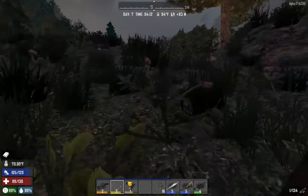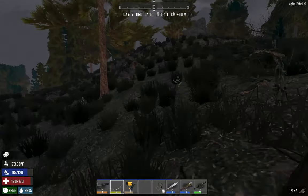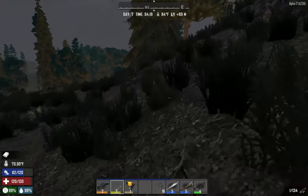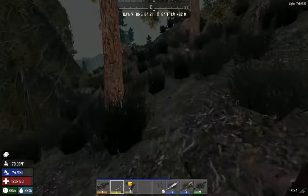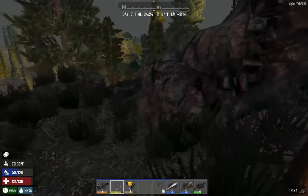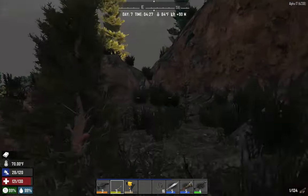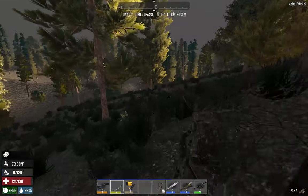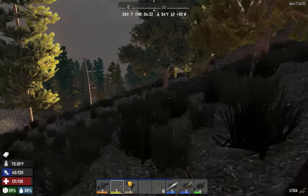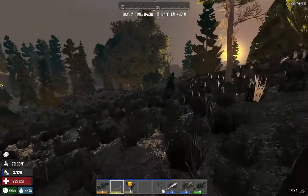I'm going to go back over to the burn forest. There's probably some air conditioners or other machines around that I can use to grab some mechanical parts. So today's episode is going to be about finding some machines, getting some mechanical parts, getting ourselves a workbench, and then hopefully having enough time left to beef up our spike defenses around our base some more.